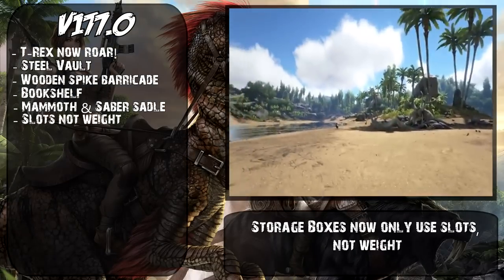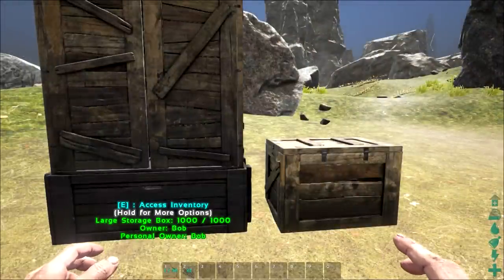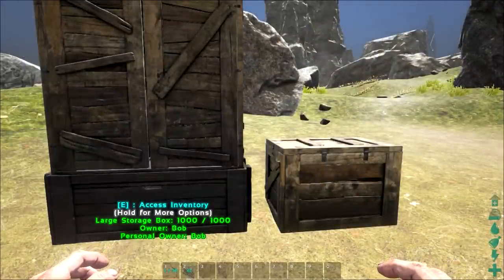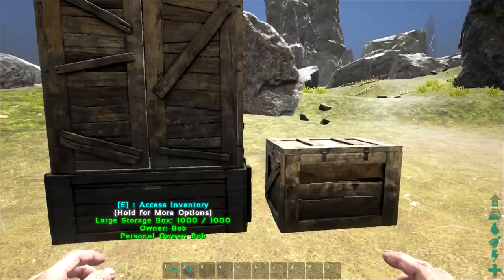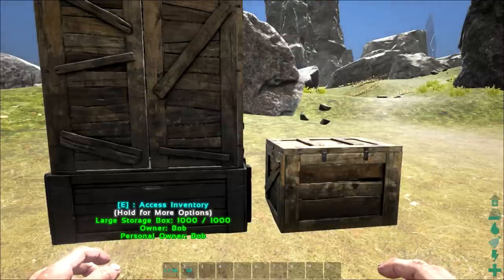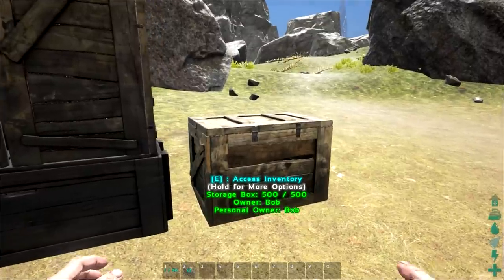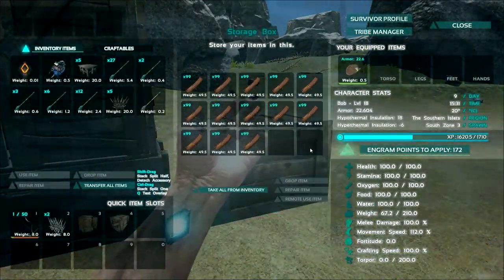Storage boxes now only use slots, not weight. This is probably the favourite part of this update — the days of only being able to place 99 wood in one small storage box are now long gone. We can now place as many pieces of wood as we'd like in each storage box. The only limiting factor is no longer weight, but the number of slots available.